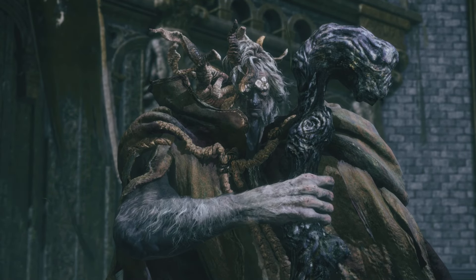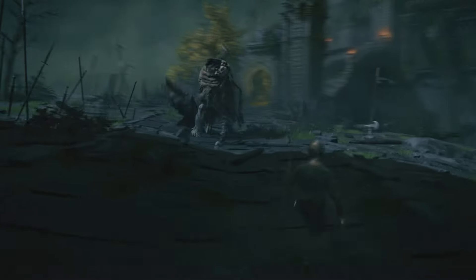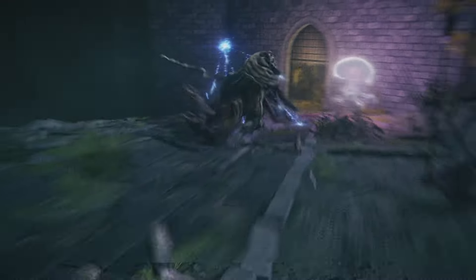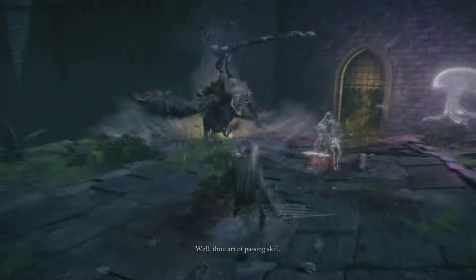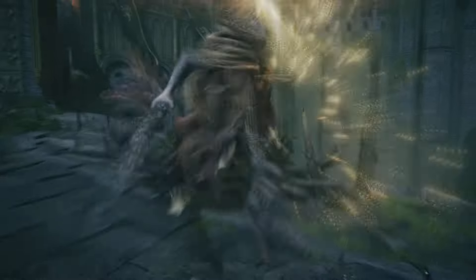Leave in whatever way you see fit to go and fight your first demigod. First, though, we have to get through Margit, which at this level — if you went ahead and got those runes — really should not be much of a problem at all. But feel free to use whatever cheap tactics you need to get through him. The fight is a good introduction to skills that you'll need all throughout this game, some of which come back in the fight with Mohg. He's definitely the first roadblock on this path, so just do whatever you need to to get through him.